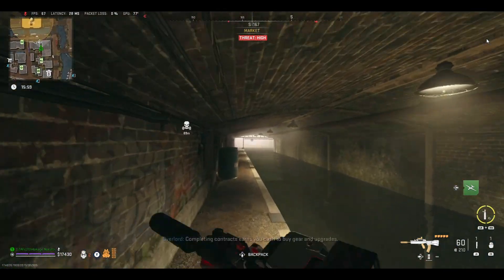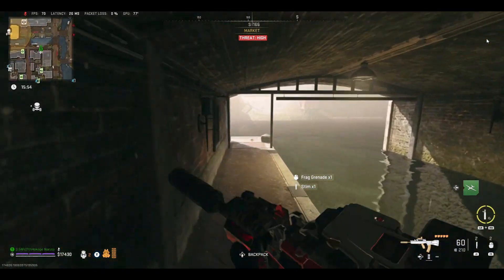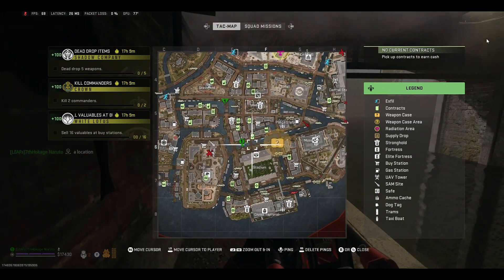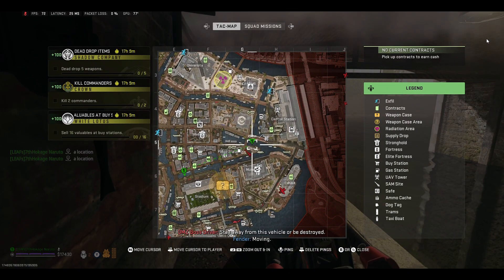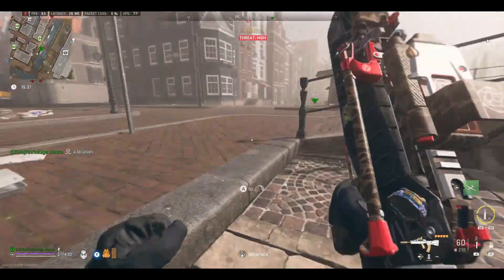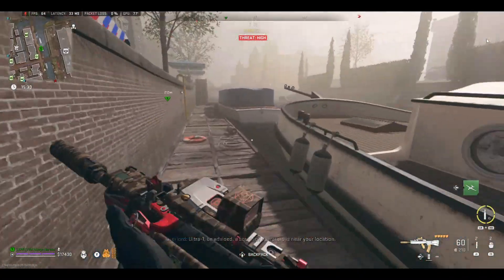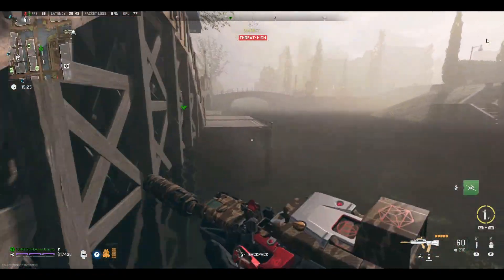Completing contracts earns you cash to buy gear and upgrades. The next area we need to head towards — after here, go underneath that tunnel and straight out. We need to get to the other side past the SAM missile site right here, and then we can get the next item, which is electrical. Looks like there might be a team over there, so I'm going to see if I can sneak past them.